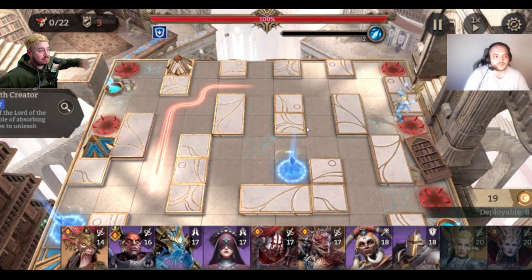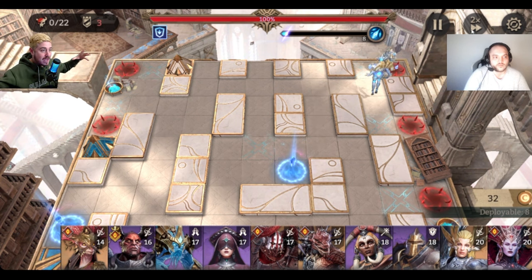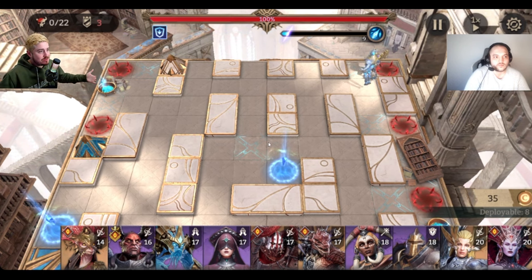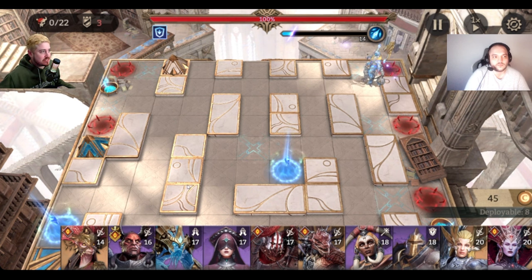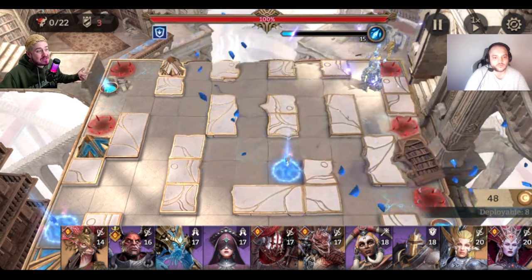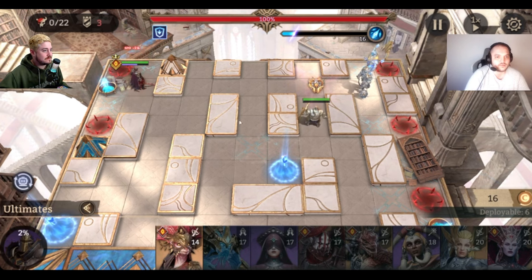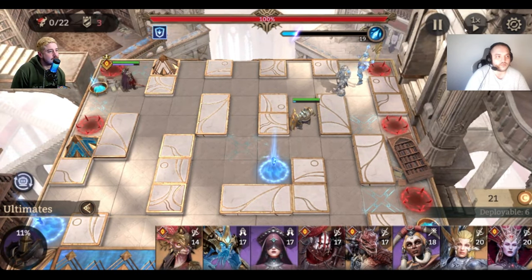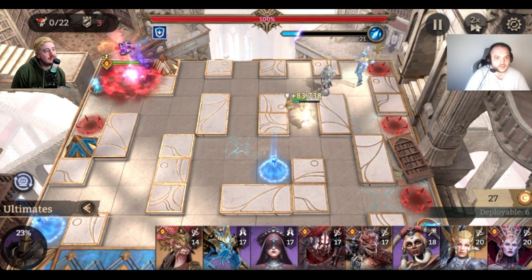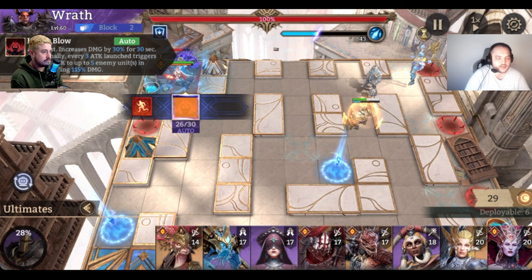We're building up costs but not placing units yet. The boss periodically does a big AoE that hits the whole map — so there's no reason to place people when he's about to AoE. Let him get that first one out of his system, then start placing. After the first AoE, we place our first two units — Wrath and Oleg — in position, then wait for the second AoE.